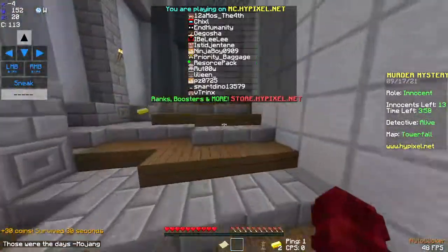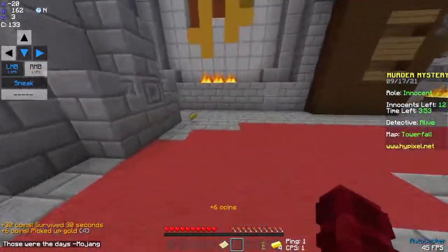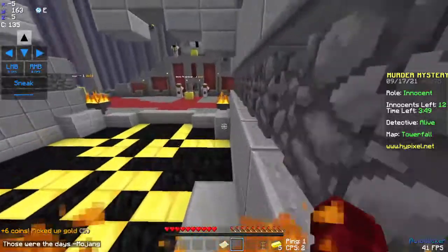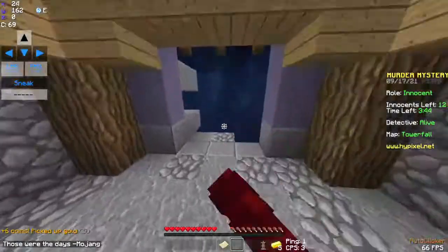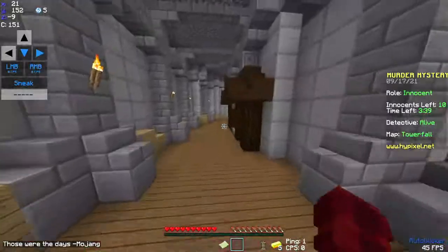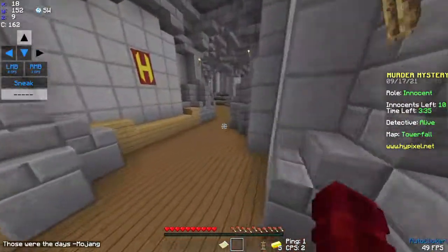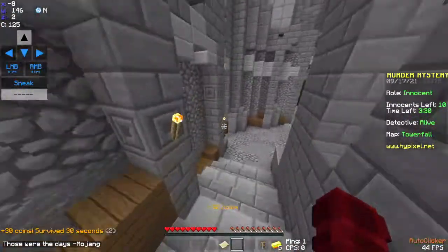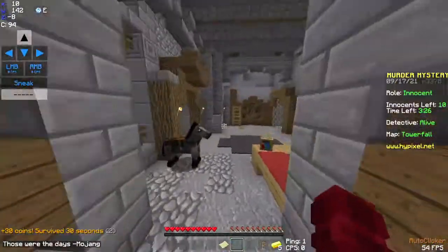I really don't know why they removed the ladder entirely — they could have just barricaded that specific roof. I used to use the ladder as an emergency escape: if the murderer was about to kill me, I'd go on top and jump down and they wouldn't catch me. It's kind of sad they removed it.